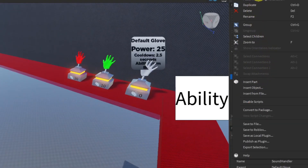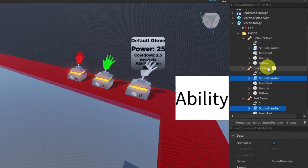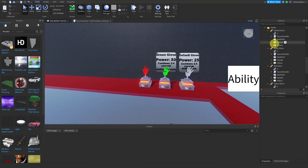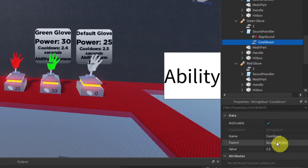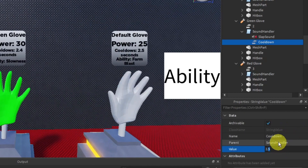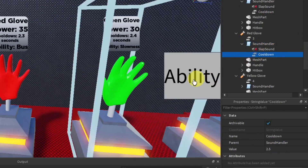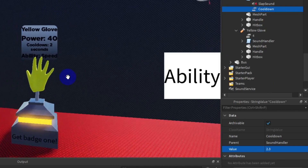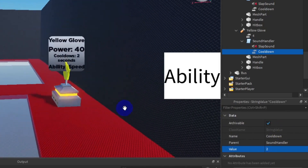Right-click and copy the SoundHandler script, then in each of the other glove folders right-click and paste into selected. Now adjust the CoolDown value in each script: the green glove is 2.4 seconds, the red glove is 2.3 seconds, and the yellow glove is 2 seconds.